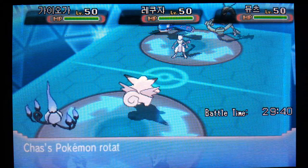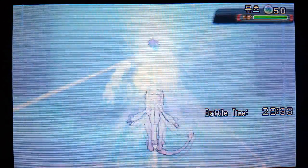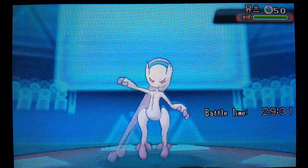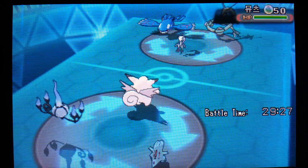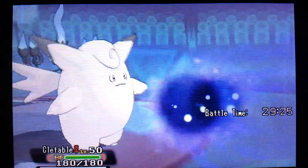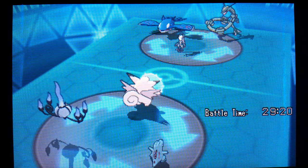Let's see what the opponent decides to go for - they're going to probably outspeed. It's a Mega Mewtwo Y, so more specially offensive. Let's see what they go for. Shadow Ball - alright, that's going to hurt, not terribly bad though. And the physical defense is up.